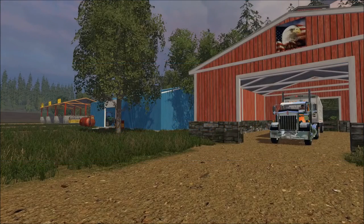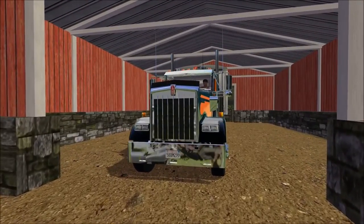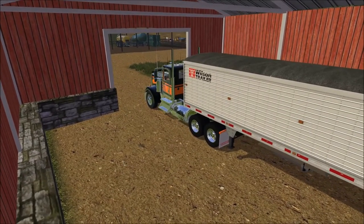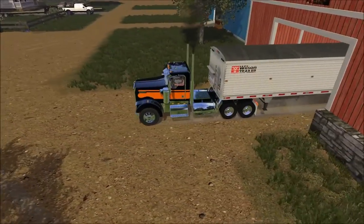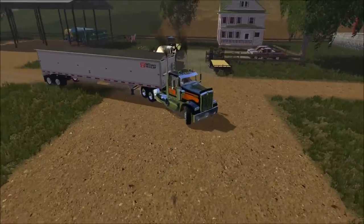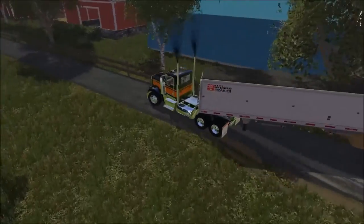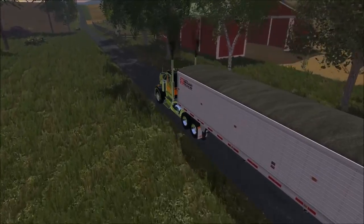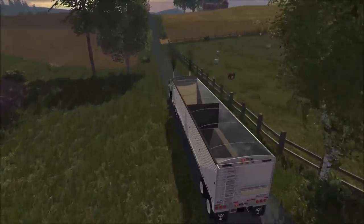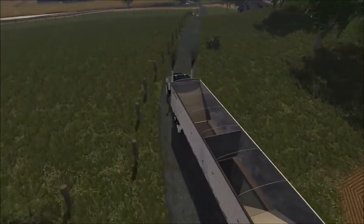What's up YouTube, this is Square 24 Foot 8 with a Farming Simulator 2015 episode. Today we will be harvesting the wheat that we planted in the last episode and also doing some mowing. We're going to take this truck out to the field and then come back and get the harvester. We'll do a little bit of mowing and then finish with harvesting.